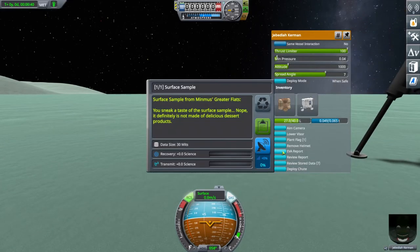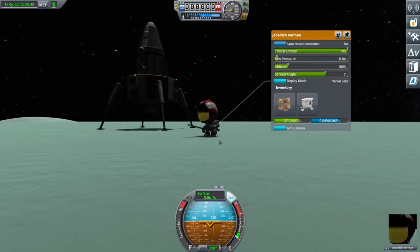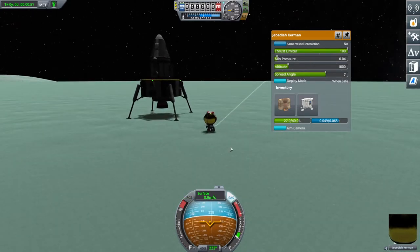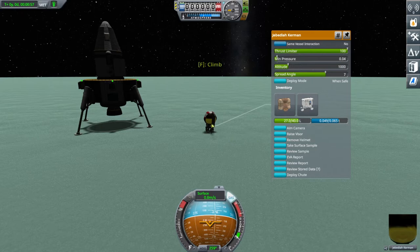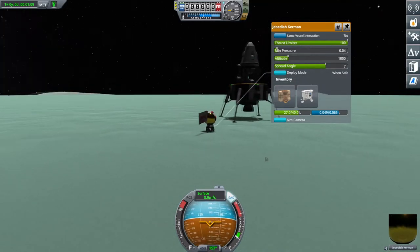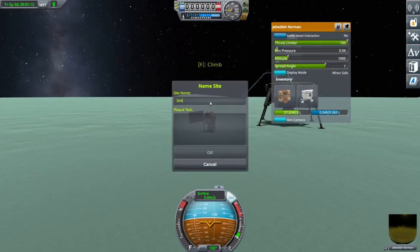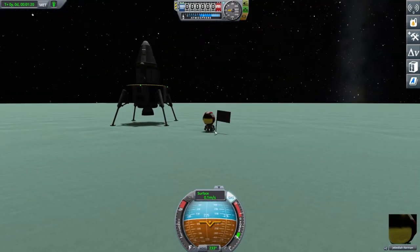Walking is quite difficult for poor old Jeb on Minmus. We'll take a surface sample, lower our visor — it's quite sunny out — and, most importantly, plant that flag. I wasn't happy with where I planted it the first time, so I'm planting another one now, mostly so I can have it pointed the right direction for a thumbnail for this video. There you go — you can see how flat this area is.